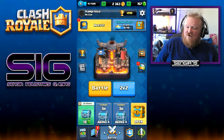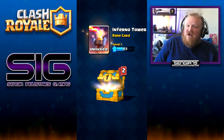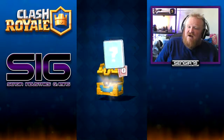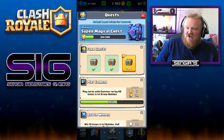Let's open this golden chest and see what we have. We have some gold, some skeletons, an inferno tower unlocked — that's great — another fireball, and some more minion horde. We have the inferno tower and can start leveling up.